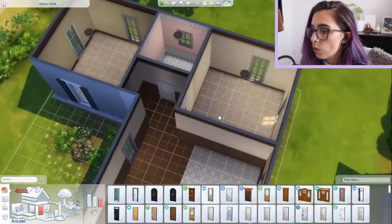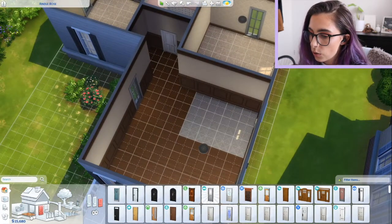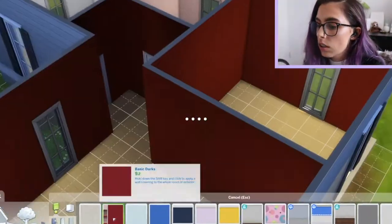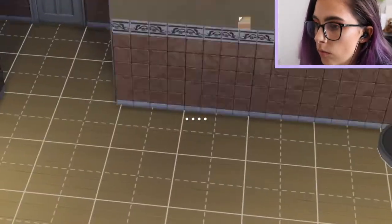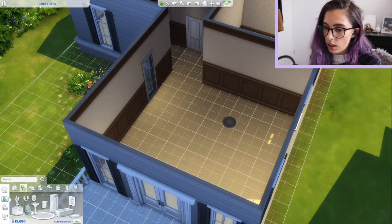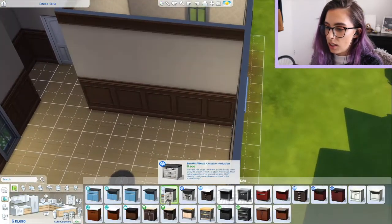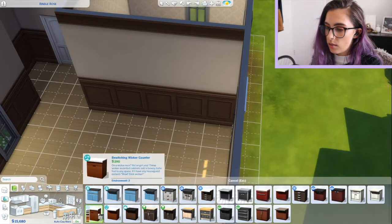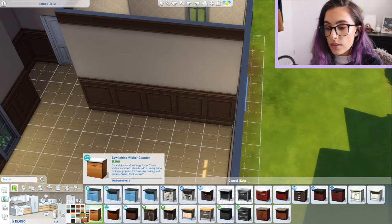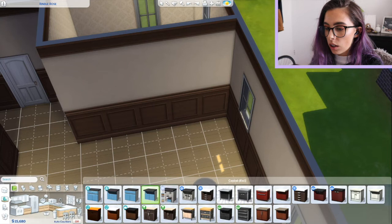We've got two rooms and a bathroom that I'd also like to use as a laundry. I'm having a real dilemma choosing what colour I want on the walls, so I think I'm just gonna design all the interiors first and then work out the wall colour when I'm finished. I'm gonna choose some cute cupboards.